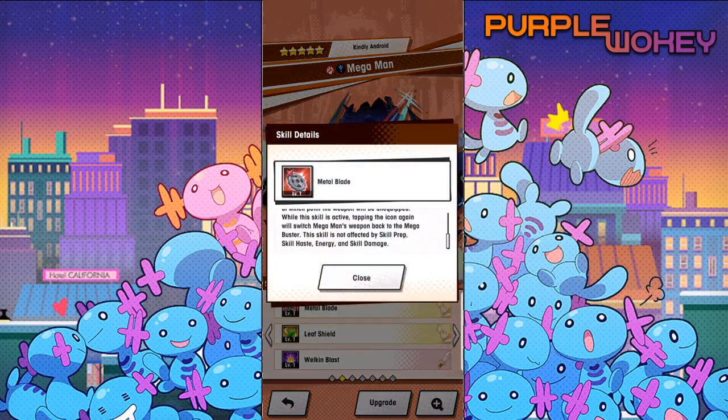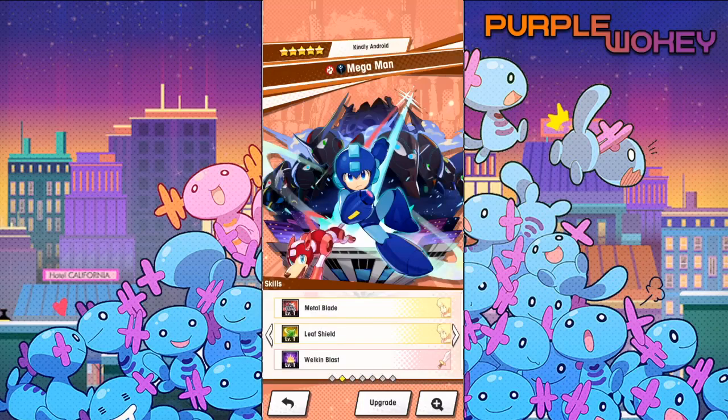Wait, what? This skill is not affected by skill prep, skill haste, energy, and skill damage. Huh. So that means once it's activated, you can't boost it with skill damage? That's weird.